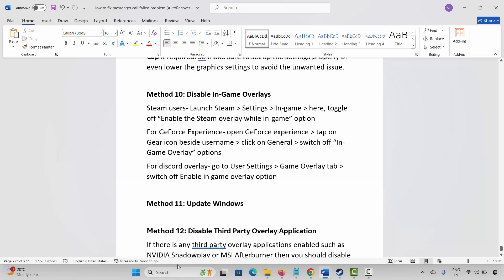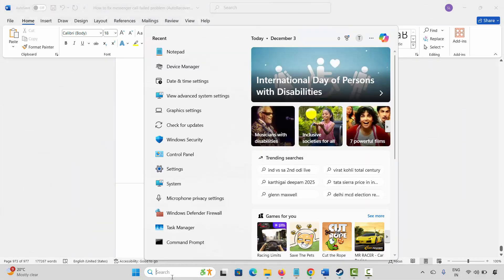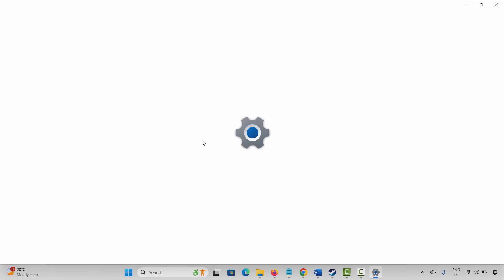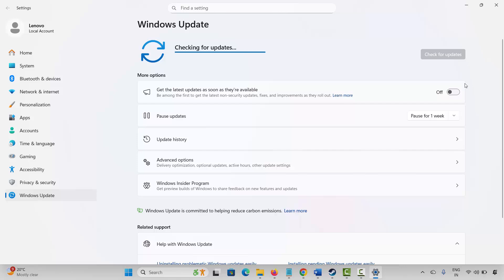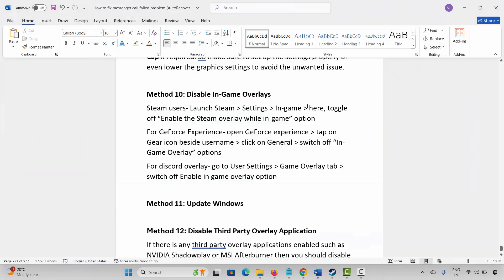The next method is to update Windows. Go to Windows Search and search for Check for Updates. This will take you to the Windows Update page. Click Check for Updates, and if any update is available, update Windows to the latest version, then launch the game and check.